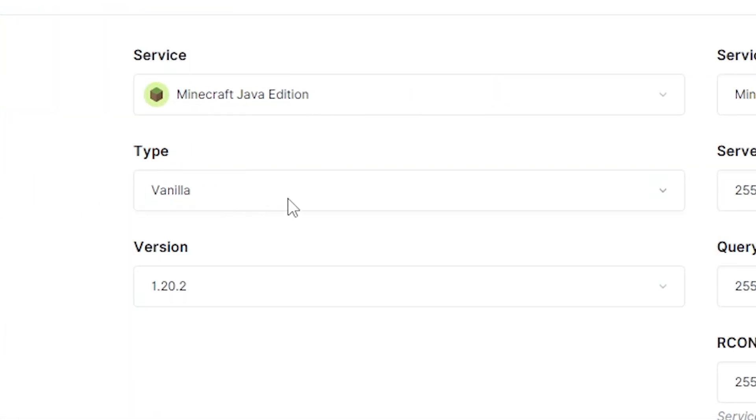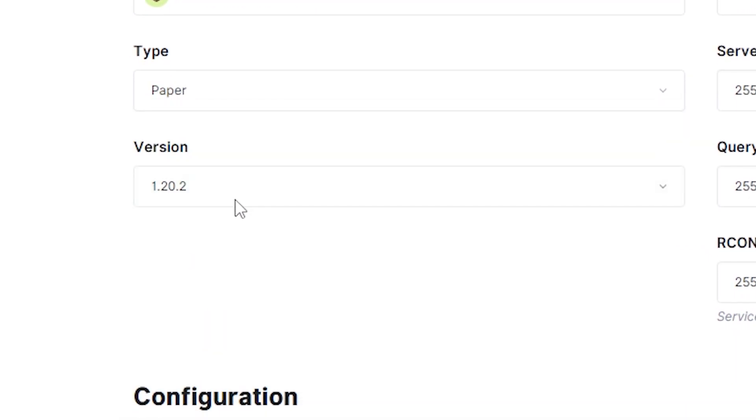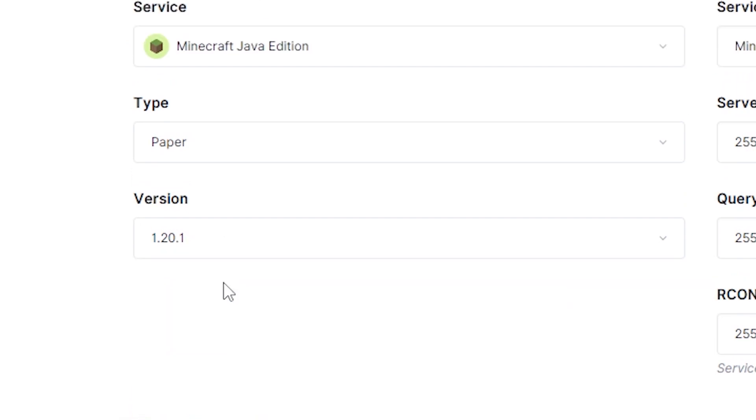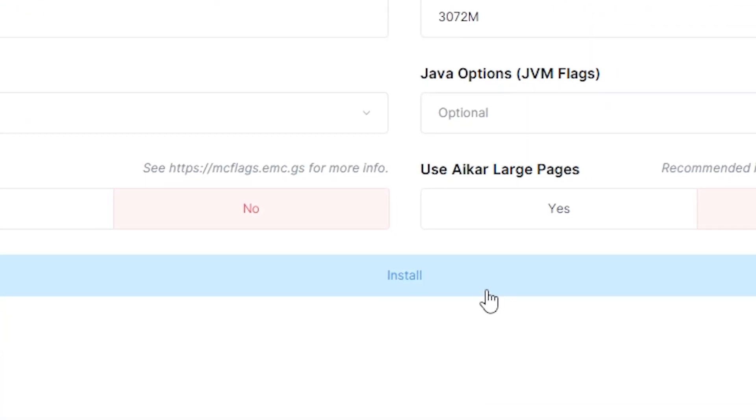Make sure the service selected is Minecraft Java Edition, then under type, make sure to select Paper, Spigot, Bukkit, or Sponge, depending on the plugin version you downloaded earlier. Make sure the Minecraft version is compatible with the plugin, then click install on the bottom to create your server.